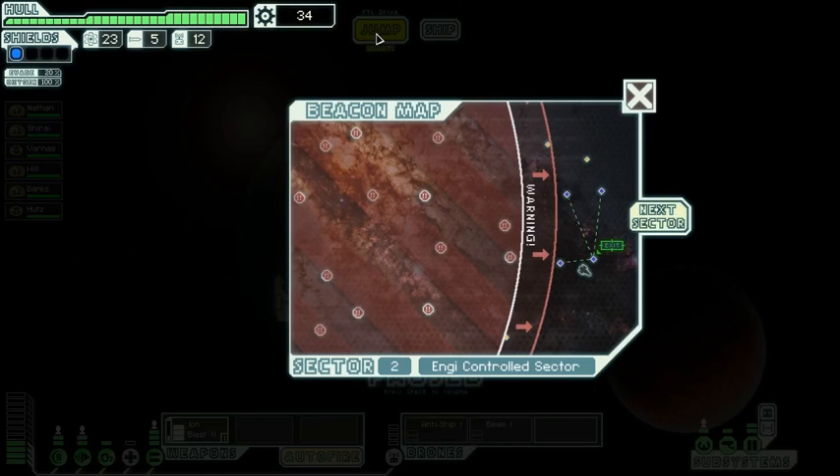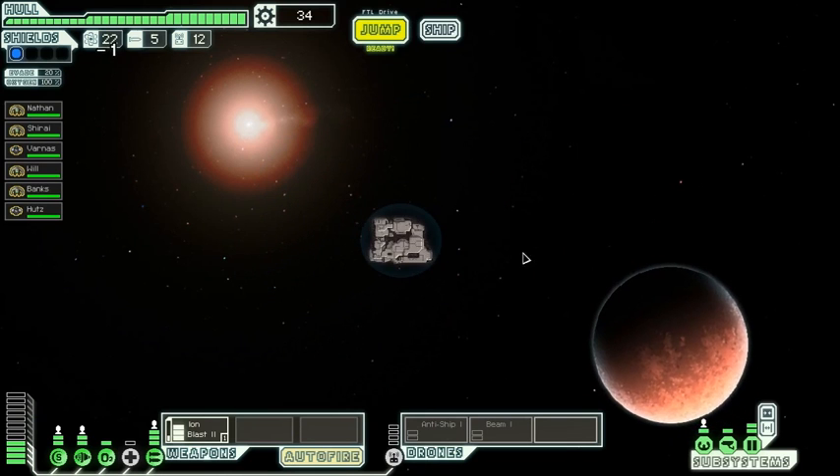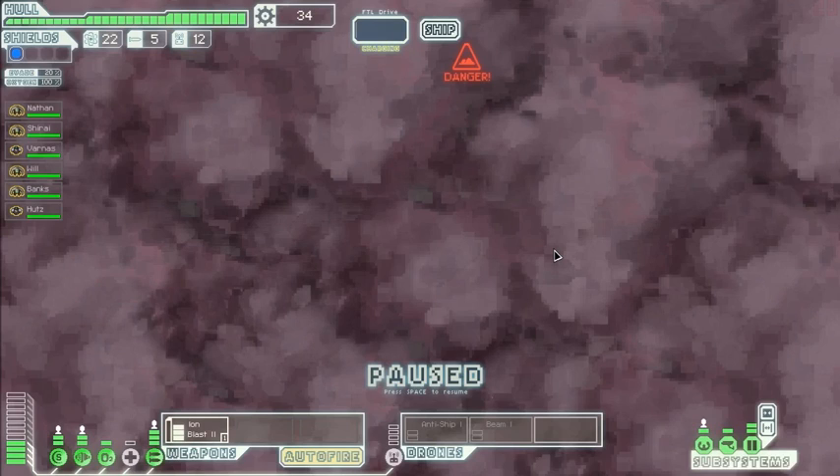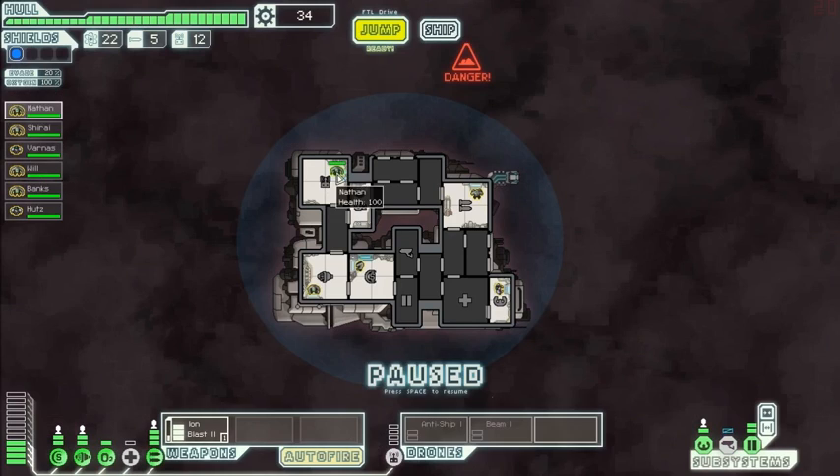Alright, we're jumping. Next sector — holy crap. Really? Civilian sector literally all the way to the end. We have our pick of civilian sectors, so if something sounds nice we can pick and choose our way. Wow. This nebula will help slow down our pursuers though, and I'm a big fan of that.